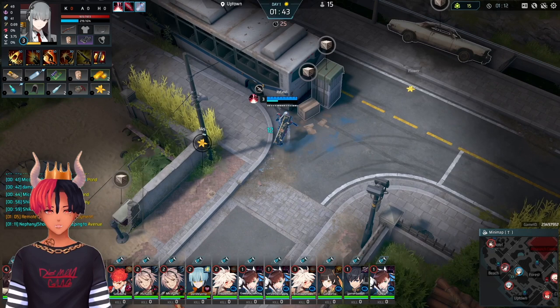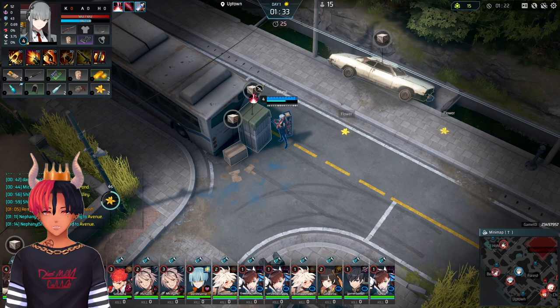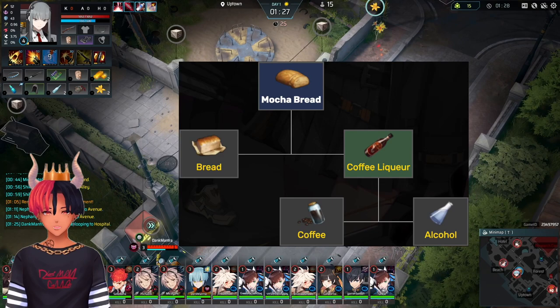Some zones will allow you to make better food out of your starting bread, and some have set food paths. If you start in hospital, all you need to do is grab an alcohol and you can combine it with your starting water to make soju, and then with bread to make rum raisin bread. Or, if your route goes hospital then cemetery — a common route for crit characters — you can combine alcohol from hospital with coffee from cemetery to make coffee liqueur, then combine this with your bread to make mocha bread. A very good food option.